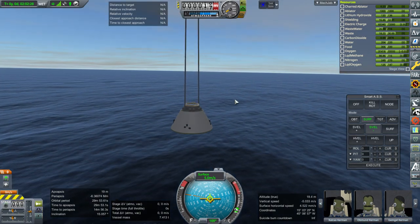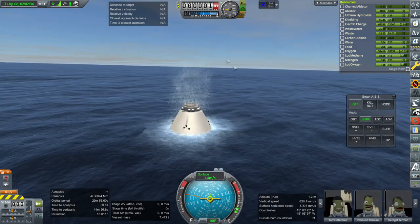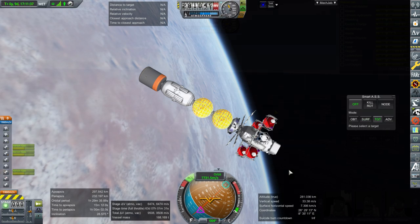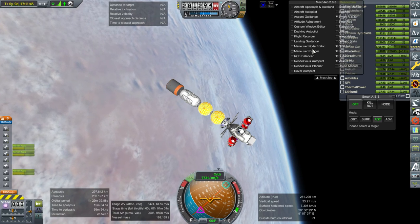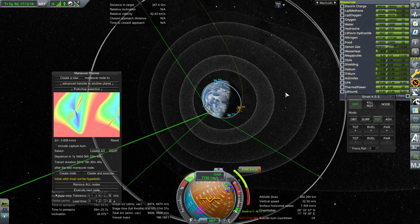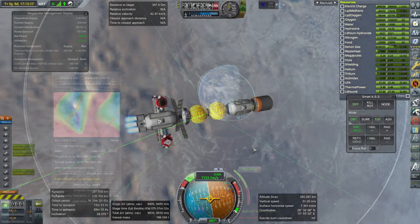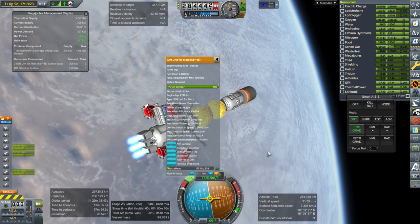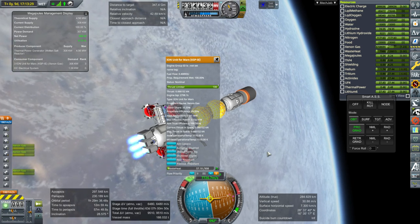Obviously if we weren't in line with the moon — if we were highly inclined, like launching from Baikonur or something — we wouldn't be passing through it. But we are not highly inclined, and being highly inclined would probably complicate matters for transferring to Mars just a little bit. The magnetopause is giving me pause — I'm worried about that. But the best way to find out its effects is to have Kerbals go up and see if they get baked by the radiation. I decided to plot for Mars at low Earth orbit just as a reference, to see how much delta V would be necessary and what the timing was.